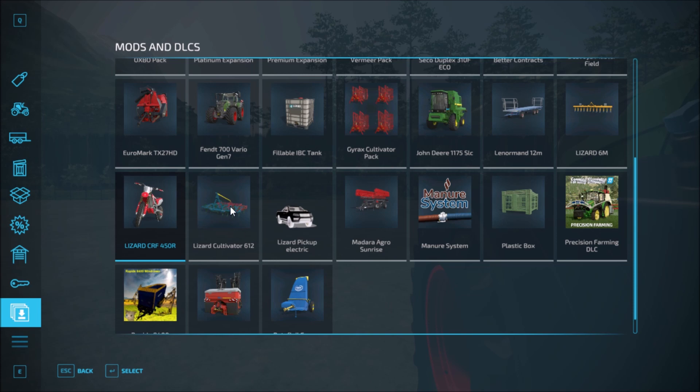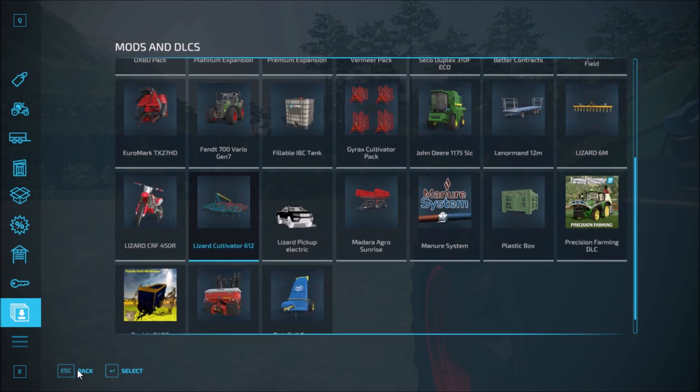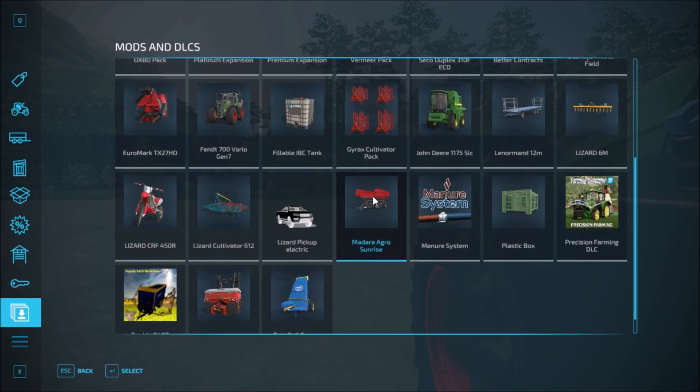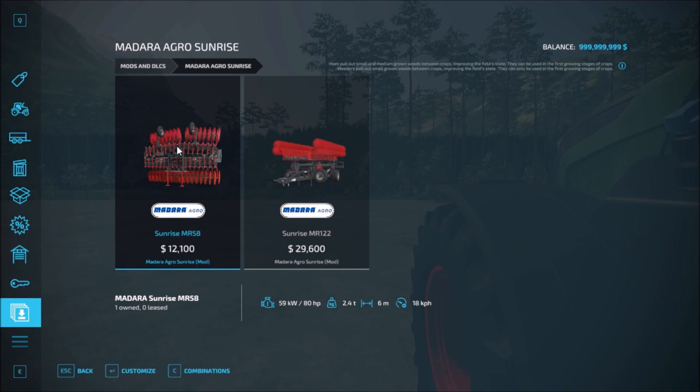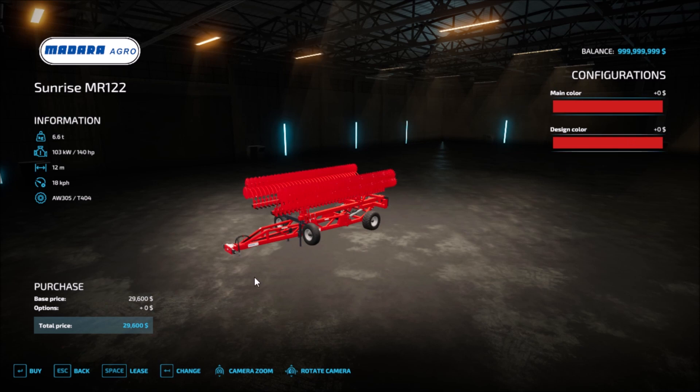Next we have the Lizard cultivator — no configurations, it comes as is, 2,500. Then we have the Madara Orgro Sunrise — two weeders here, colors only to choose from at 12,100. And the second one also has colors only.